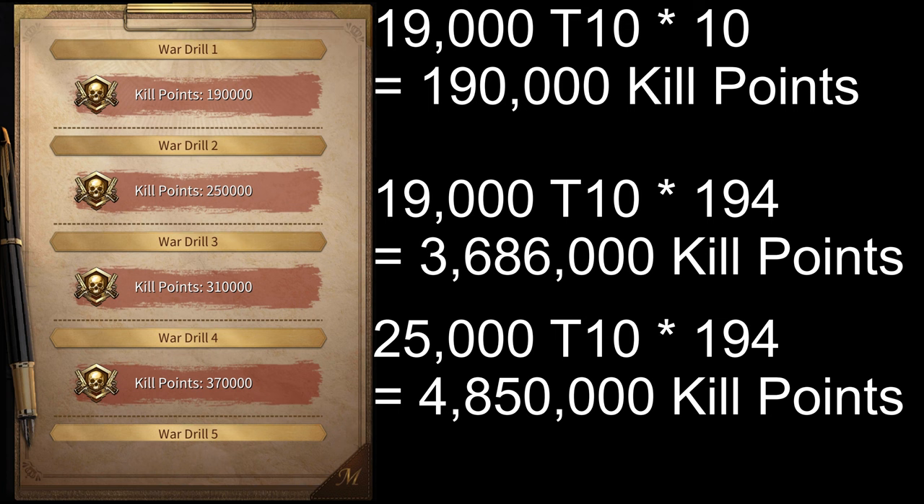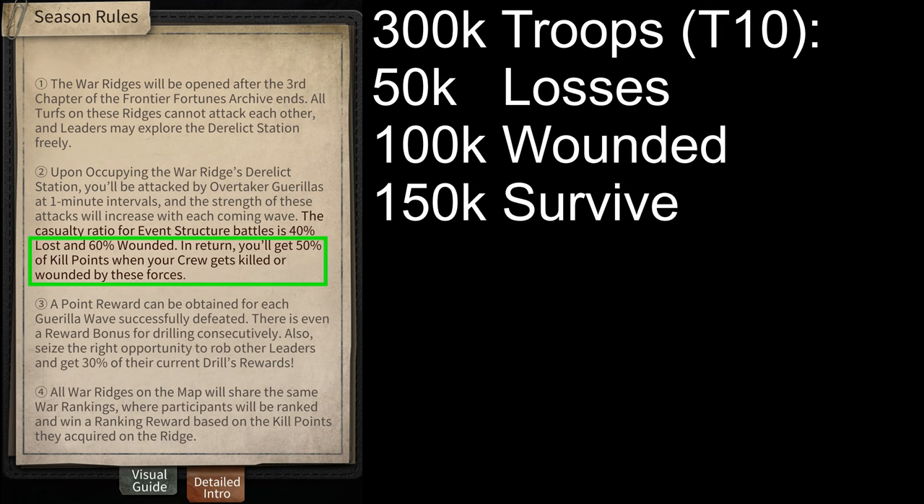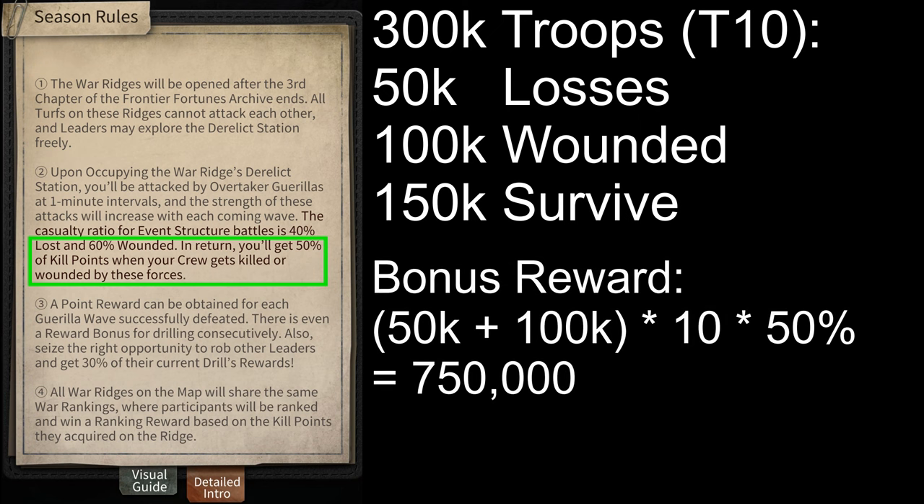Apart from getting kill points directly, you can also get points for wounding or losing your own troops in the buildings. You can get 50% of your wounded and losses as kill points. For example, if you have 300,000 tier 10 troops inside the building and after a wave hits you, you lose 50,000 tier 10 troops and wound 100,000 tier 10 troops, then you'll get the wave reward as well as a bonus reward for wounding or losing troops in the center. For the bonus reward, you'll get 5 points for each tier 10 troop lost or wounded, which is 50% of what you normally get for killing tier 10 troops in the season event — that is 50% of 10 points.